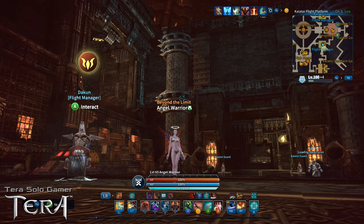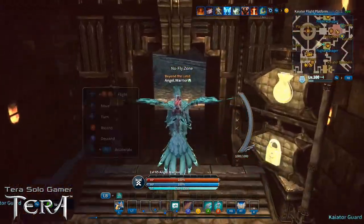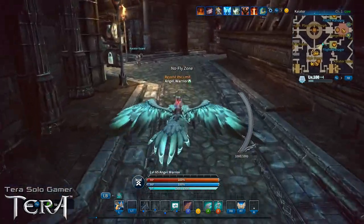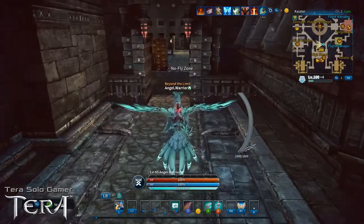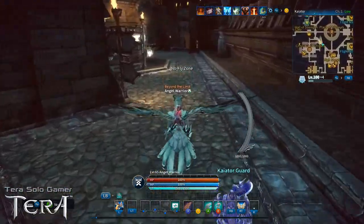One of my extra level 65 characters was recently deleted and I started a new character who's currently level 17, just under Stepstone Isle. I checked, and these two NPCs I'm about to show you are present for the level 17 character to visit, but they do not have the quest showing. I don't know at what point or level the quests appear. My warrior is level 65 and has not yet done any crafting, and I've confirmed the quests are available for her.